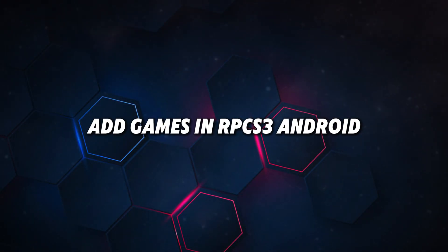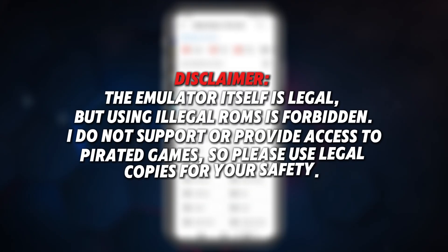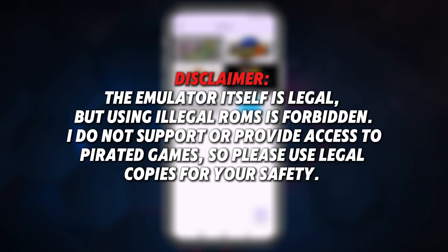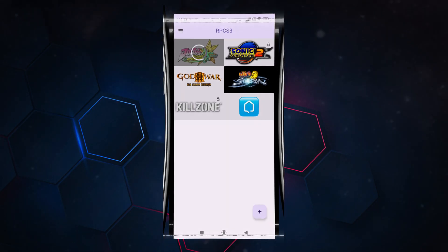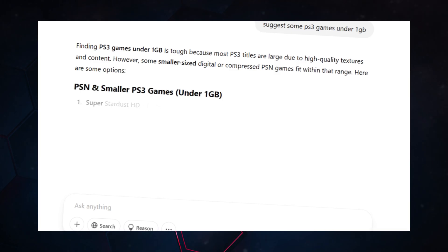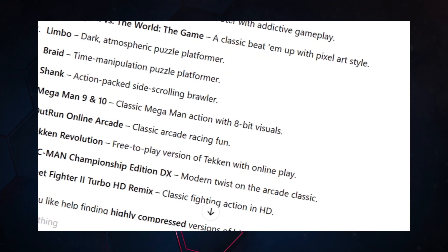Let's add games. Simply click on the plus icon and navigate to the folder where your games are stored. Disclaimer: the emulator itself is legal, but using illegal ROMs is forbidden. I do not support or provide access to pirated games, so please use legal copies for your safety. Here's a secret tip — after testing tons of games, I realized that since my device only has 4GB RAM, it can run PS3 games under 1GB smoothly. To find the right games, I asked ChatGPT for suggestions, and it recommended some great options that are actually playable.